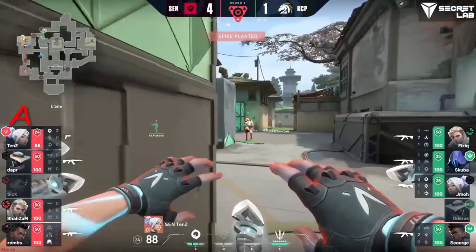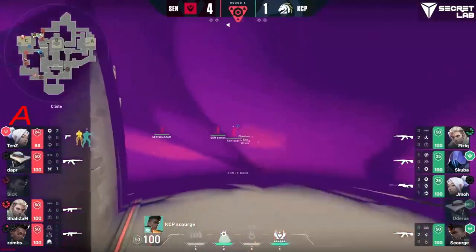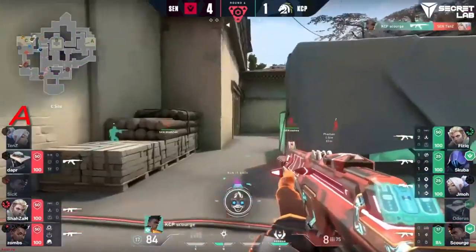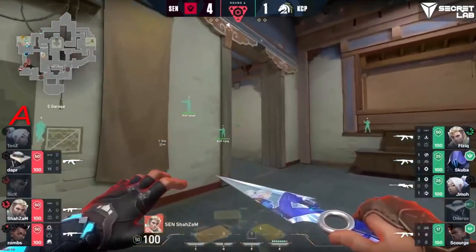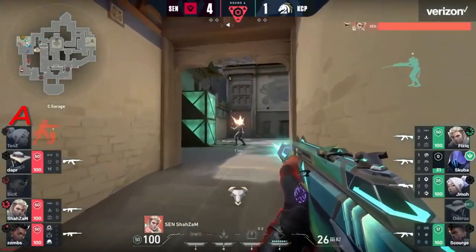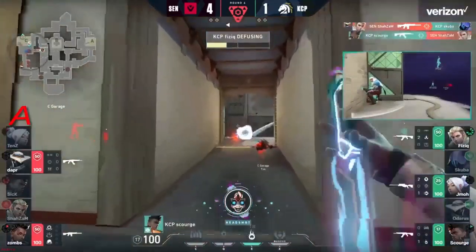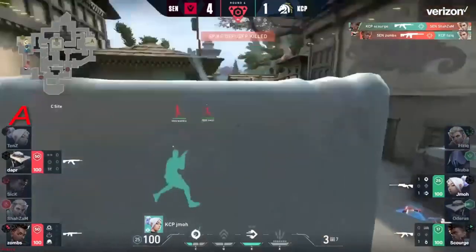And that really allows it — those full control of the site, spike plant by the double stack. They do have that run it back as kind of an extra chance at this retake. Neural theft was also spent at the same time, though — for dapper the ball comes out. Tens affected by it. Scourge finds an elimination, frees up his teammates to get on. Post-plant situation — shazam is still existing over from C garage. He will reveal his position by finding scuba.